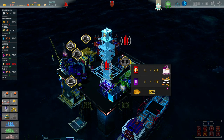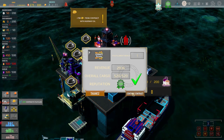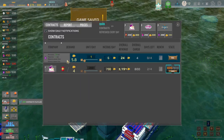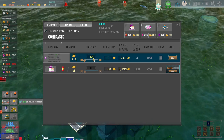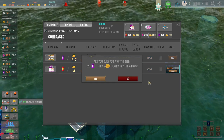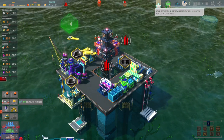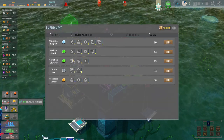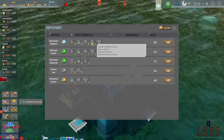Our water is also slowly running out because I have yet to do the water thing. I'll keep the contract at 120, I just wanted to wait because now it's more money. The reputation is up to 16 now.